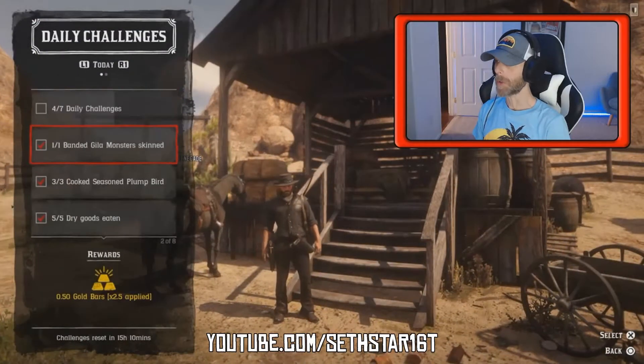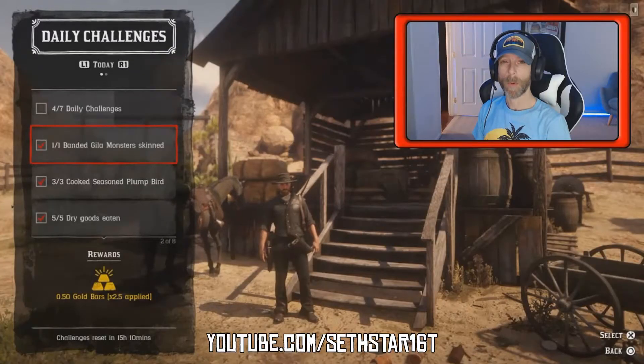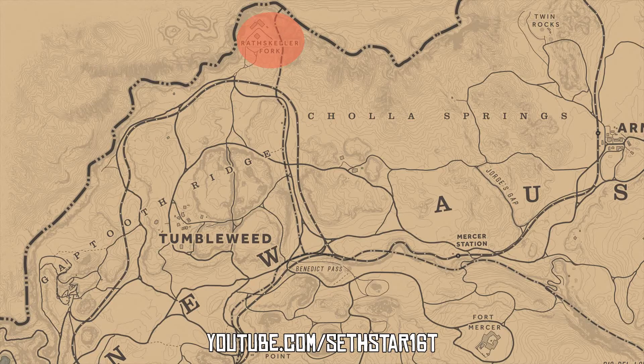Number 1: Bandit Gila Monster Skin, marked on the included heat map. Don't worry, we're going to pick this up along the way. First, let's set a waypoint for Rascal or Fork to pick up the ingredients we're going to need for number 2.